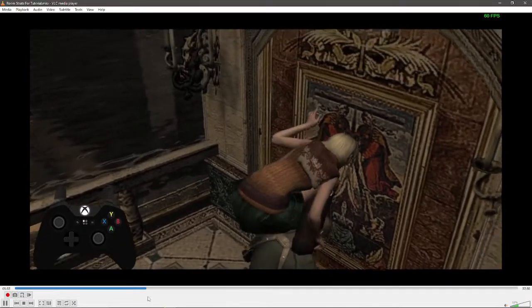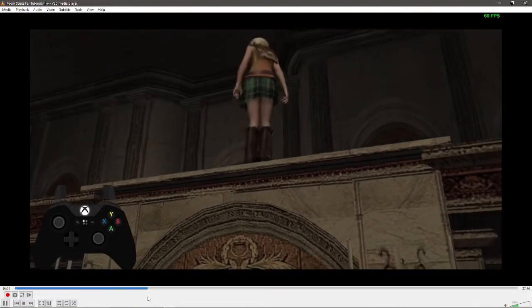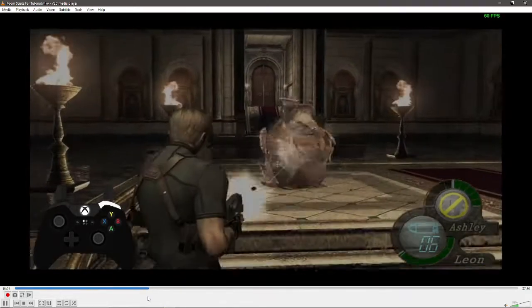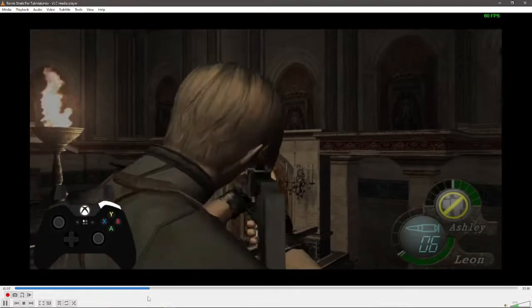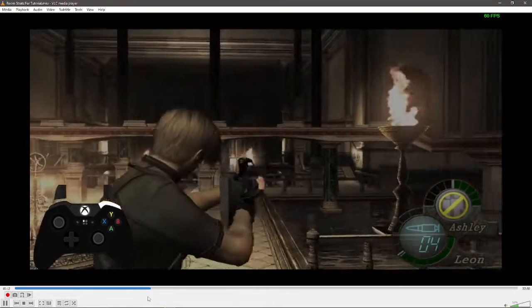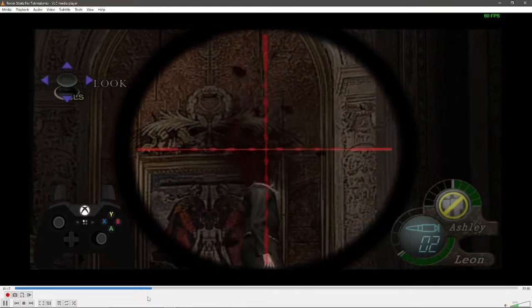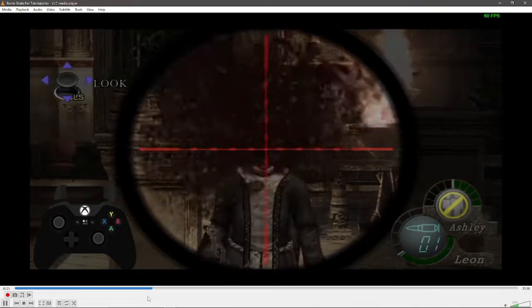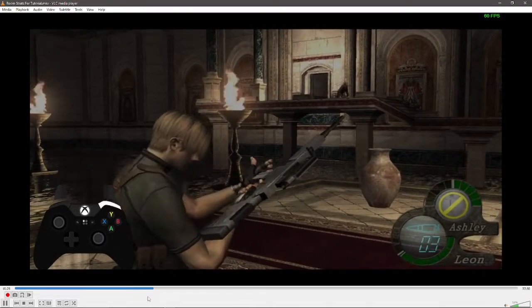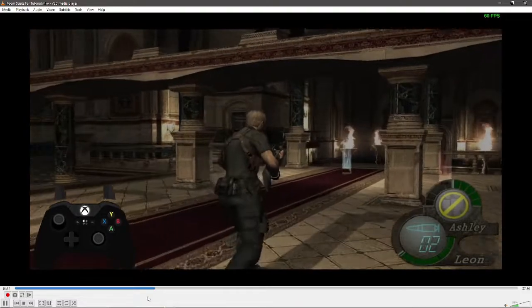If a guy comes up on the right, do the best you can to knock him down without shooting Ashley — it's random when he'll pop up, so always be thinking about your right side. Ashley's almost done so just hold your ground. Then reload checkpoint. We don't need to reload the rifle here because I already reloaded it after Garrador. Just shoot these guys in the same order.